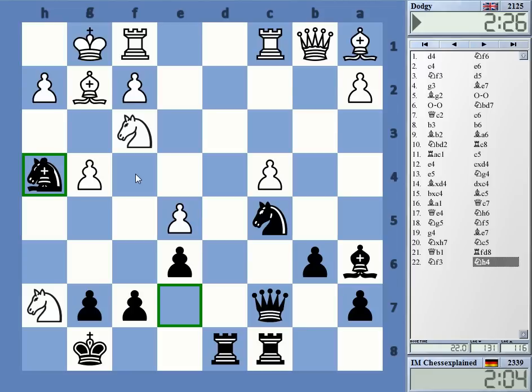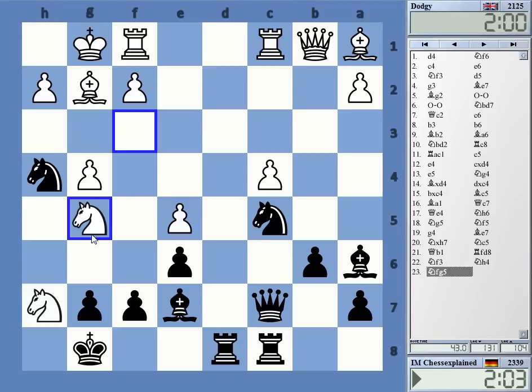White also has some problems. The bishop on a1 is bad. G4, I'm not sure about it. I'm probably worse somehow. But it's not super easy. Maybe knight g5 — is that a move? Yeah, knight g5. I was just thinking about it.